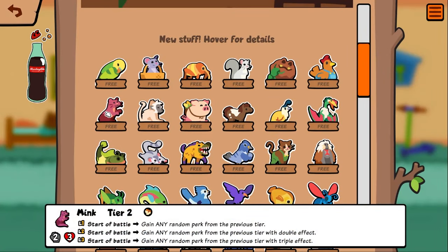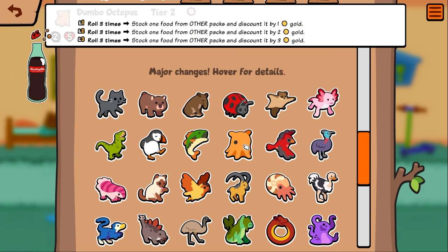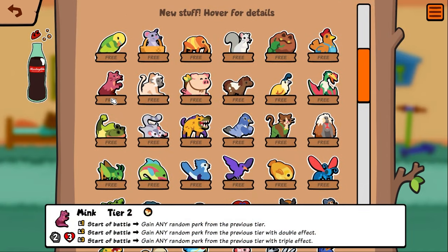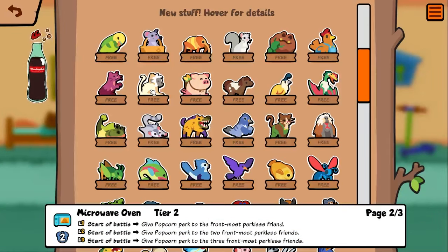Mink — start of battle, gain any random perk from the previous tier. The perk goes up with level. It's kind of good. I wonder if it's only perks in your packs or from any pack — it says 'any' so that might mean from any pack. Dumbo has emphasis on 'other packs' in its wording, so I guess dumbo will never spawn something from its own pack. I'm not sure, I'd have to test it, but I imagine mink means any perk.